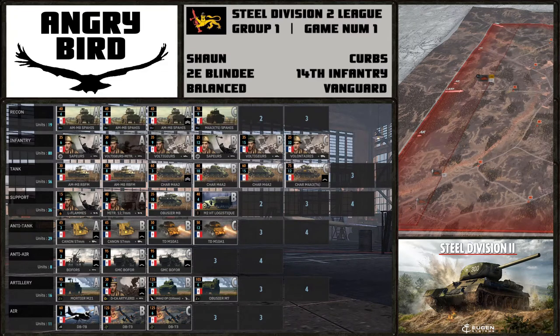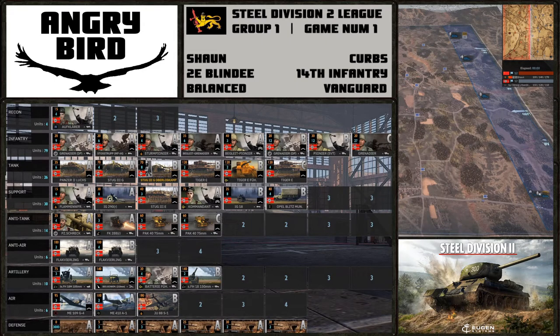On the right-hand side in blue we have Kerbs. He is playing the 14th Infantry on vanguard income. On this map, he's definitely going to have to look to make the breakthrough early and hold out through Phase C. We're looking for him to attack early. Based on his unit placement, his attack could go into the north, although there are quite a few units in the south as well — so potentially attacking both the northern and southern bridges.